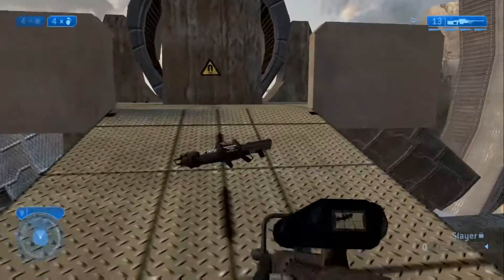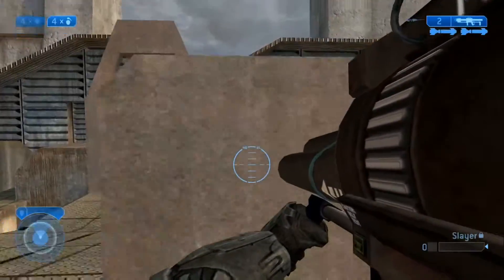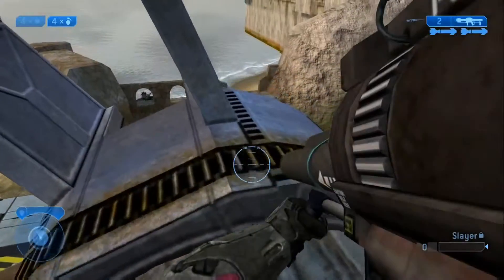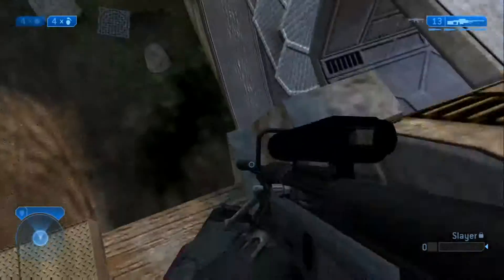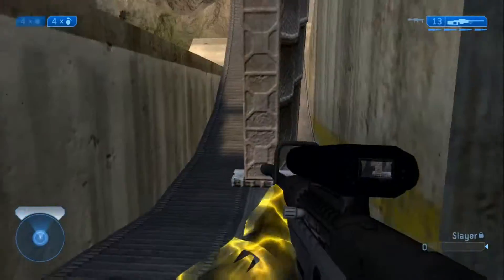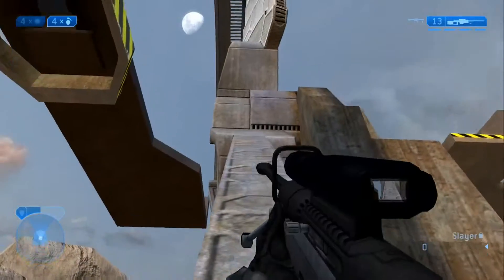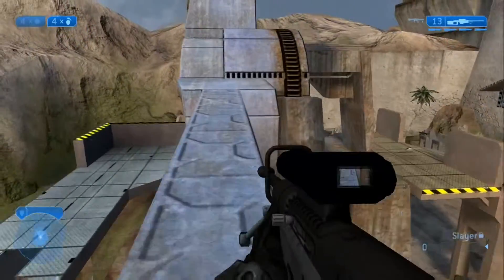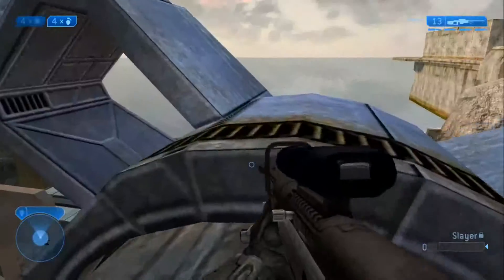Rockets spawn up here. There's a Spartan Laser in the Halo 3 remake up here. If you're having a hard time getting on top where rockets spawn, you can use the Warthog to pick you up and boost up there with whatever weapon you've got, then go ham.